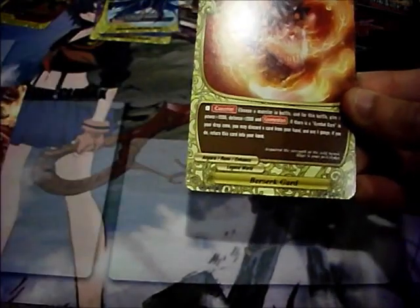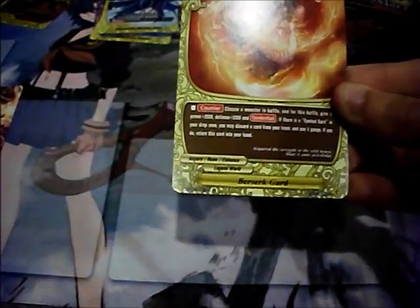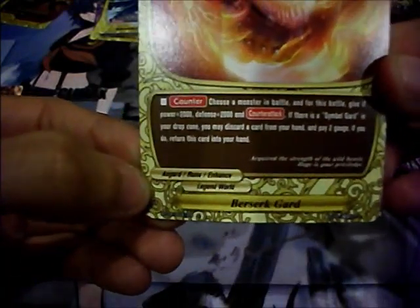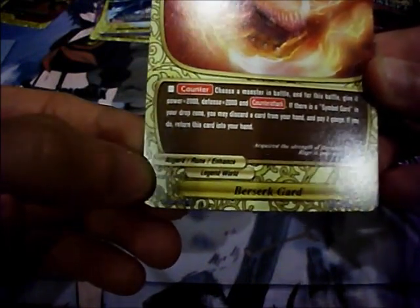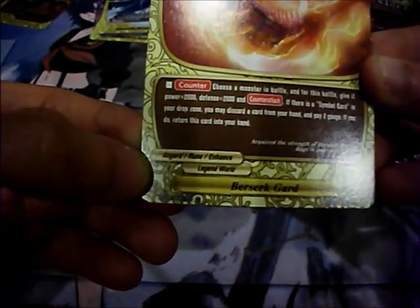Dragonite Musashi. Death Ruler Soul Breaker — but if your guard, it's a counter: choose a monster in battle, for this battle give it plus 2, plus 2, and counter attack. If there is a Symbol Guard in your drop zone, you may discard a card from your hand and pay 2 gauge; if you do, return a card to your hand.